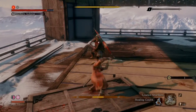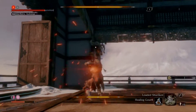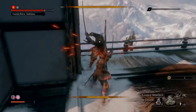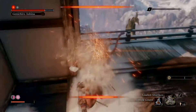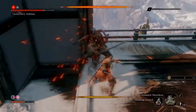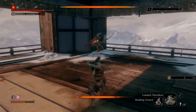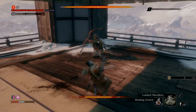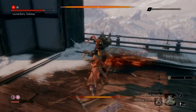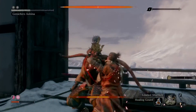Watch out for this combo: push, push, kick, kick, kick. Now watch out for the arrows — this part is tricky. Now push, jump and end phase two.